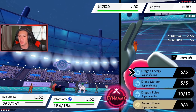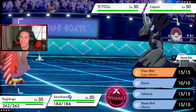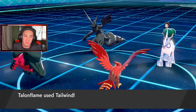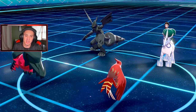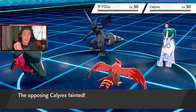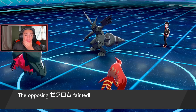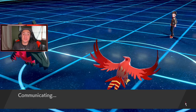This guy leads Calyrex. I'm going to go for Dragon Energy and Tailwind. Dragon Energy is 150 base power depending on HP — if HP is full, it's 150 base, it's absurd. Let's see how much we can do. Dragon Energy coming out here — it's going to hit both of them. Oh my lord, get him out! Yo, stop — that thing is OP! Are you kidding me? That thing just murked on everything!